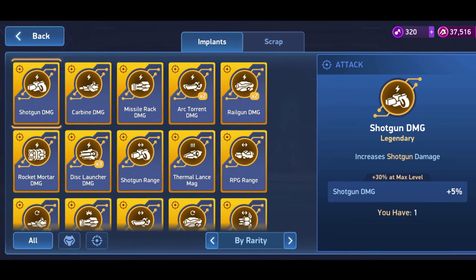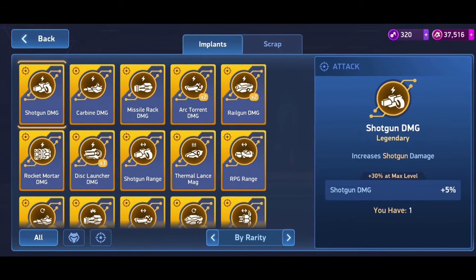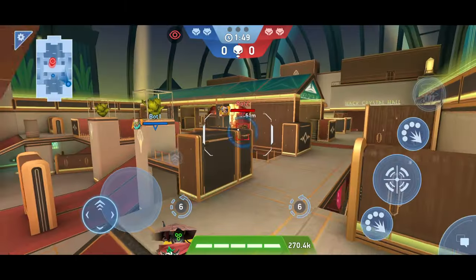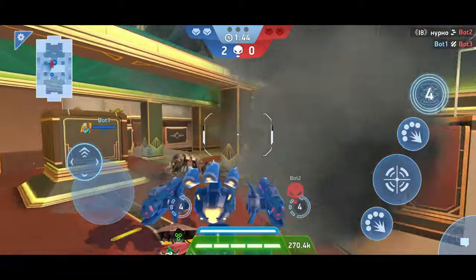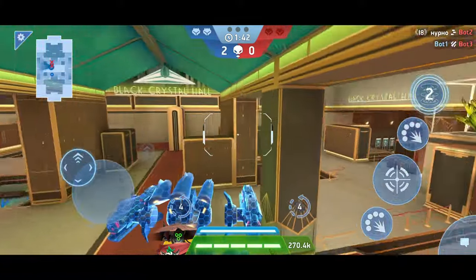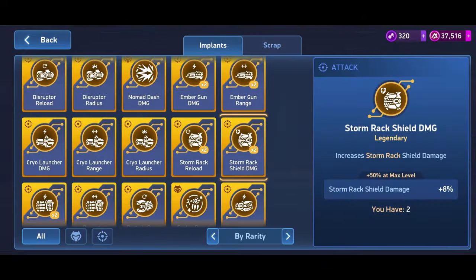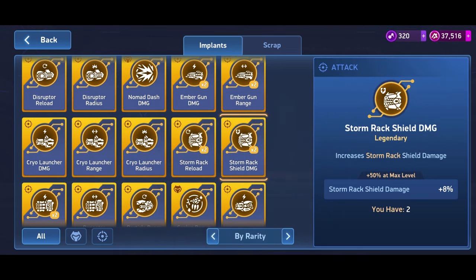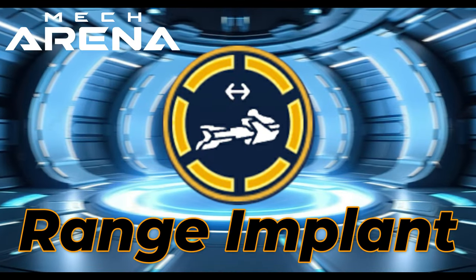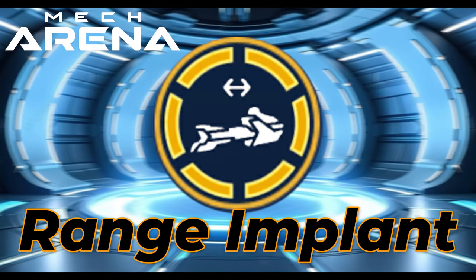Especially for snipers or beam weapons, but also for some automatic weapons, you can skip the Range Implant. Of course, there are exceptions. For example, playing the Fragment Gun on Seeker — even though the Fragment Gun is a melee weapon — you can skip the Range Implant here. And for weapons with more than four implants, you should skip one implant anyway. For the Stormrack, for example, this would be the implant that increases damage when shooting at an enemy shield. But these are individual exceptional cases. In general, the Range Implant can be omitted for snipers and beam weapons, as these weapons cover most of the maps in Mech Arena even without this implant.